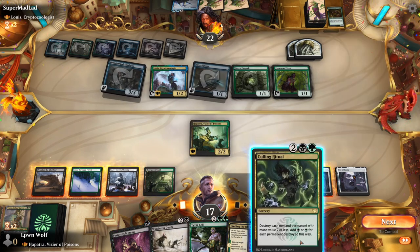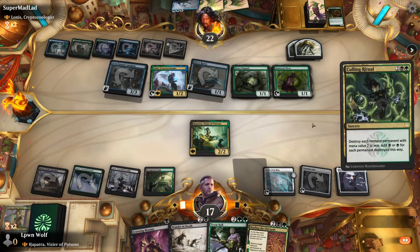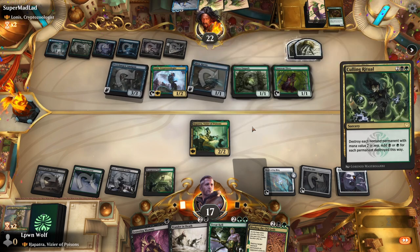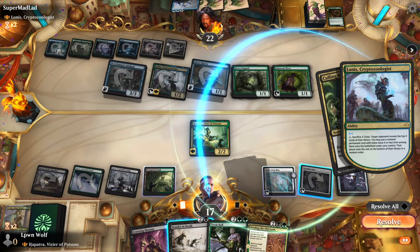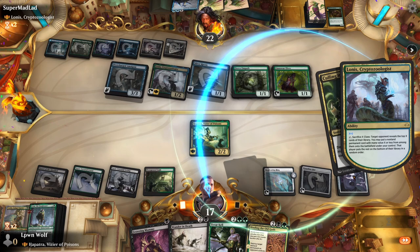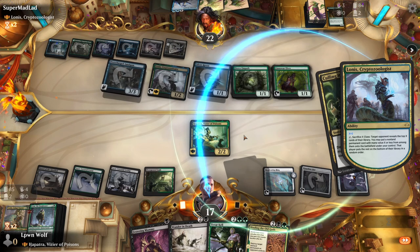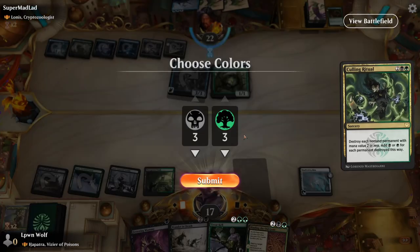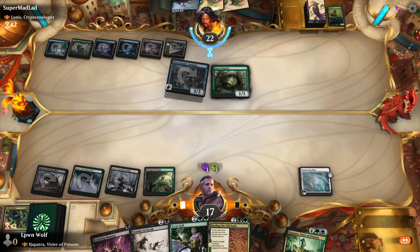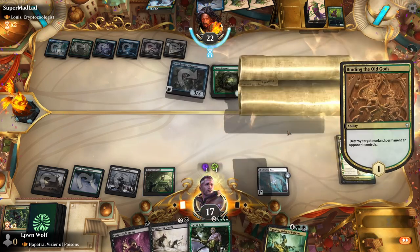Culling Ritual — this is actually pretty good. I'm going to do Culling Ritual. It gets rid of their clues and kills two of our things, but I'm not too worried about that. The main thing was I wanted to kill the artifacts because it would have given Shimmer Dragon so much power — just tapping two to draw a card every turn. We get six mana here, so we could recast Hapatra. But I think I'll go for Binding of the Old Guards to kill the Overcharged Amalgam.